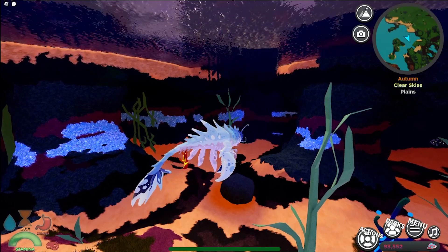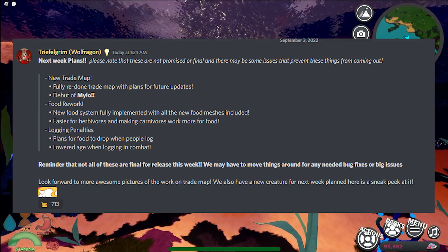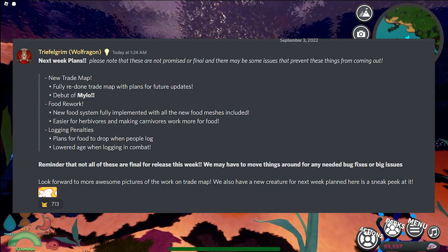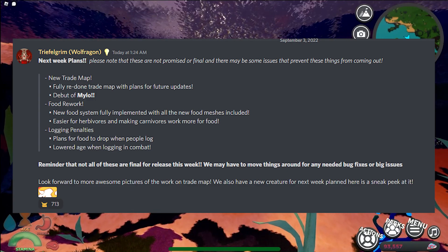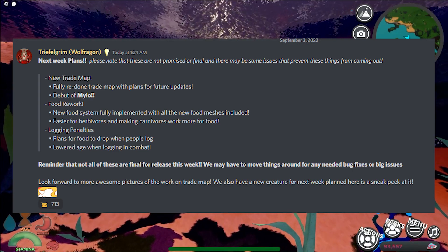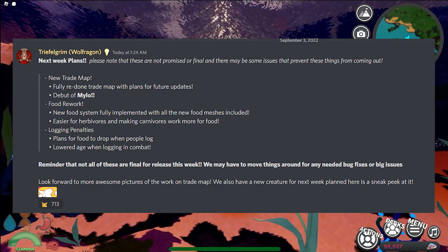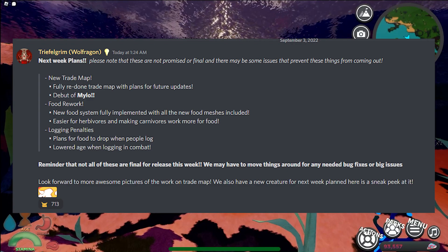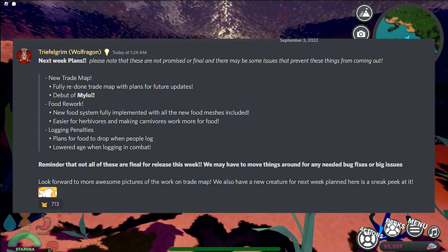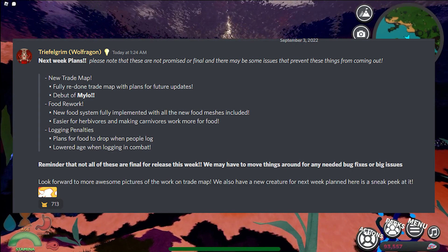Now for next week's plans — please note these are not promised or final. We have the new trade map: a fully redone trade map with plans for future updates and the debut of Milo, which I'm really excited about. Food rework: the new food system fully implemented with all the new food meshes included — easier for herbivores and making carnivores work more for food. Logging penalties: plans for food to drop when people log and lowered age when logging in combat. Reminder that not all of these are final for release this week. Look forward to more awesome pictures of the work on the trade map. We also have a new creature for next week.